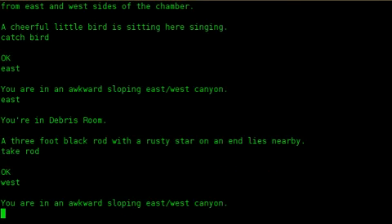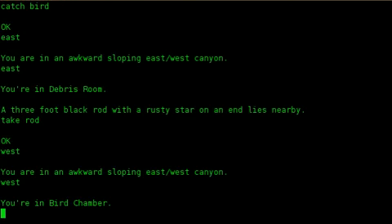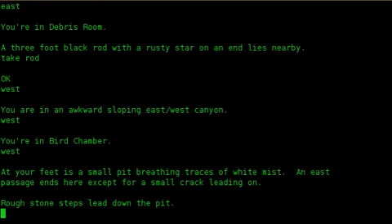West. You are in an awkward sloping east/west canyon. West. You are in bird chamber. West. At your feet is a small pit breathing traces of white mist. To the east, passage ends here except for a small crack leading on. Rough stone steps lead down the pit.